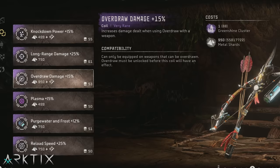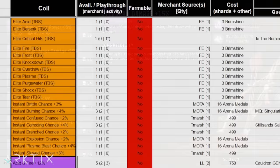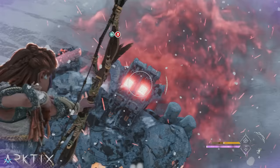Most coils can't be farmed, and the merchants don't restock. So if you're wondering where to find certain coils and how many you can get on each playthrough, check out the Google spreadsheet I put together linked in the description. It's also important to understand which types of damage different coils boost — my friend Paris has done excellent research on this, so I'll have his spreadsheet linked below too.